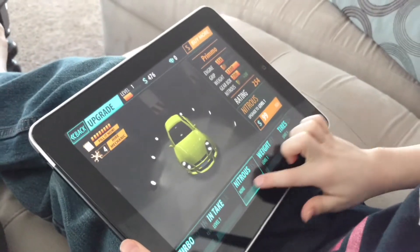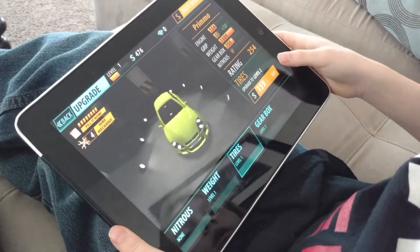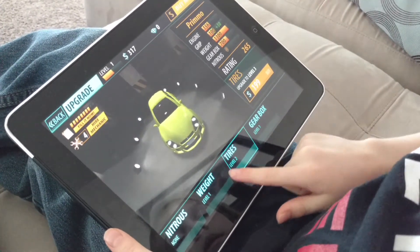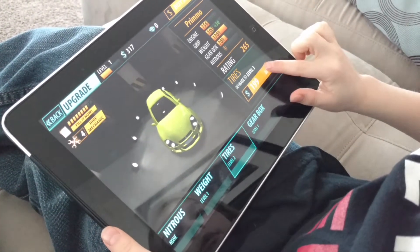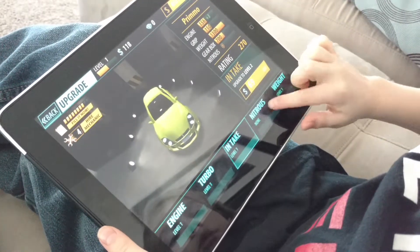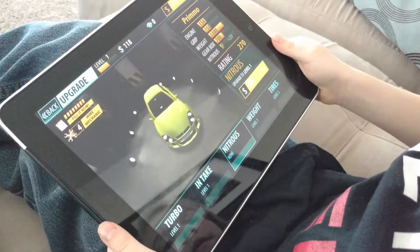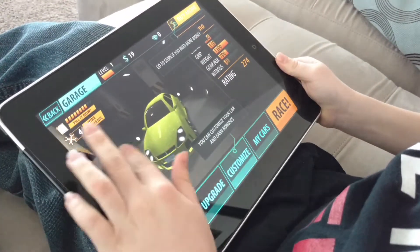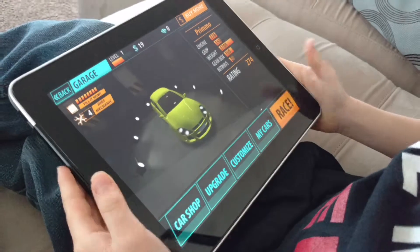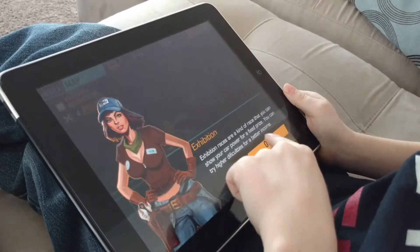The best upgrade is tires. This is the very first upgrade you ever put on your car. Put tires on it, then I would suggest putting another pair of tires on, and then maybe go to your nitrous. The tires help reduce your start time so you get a better start.